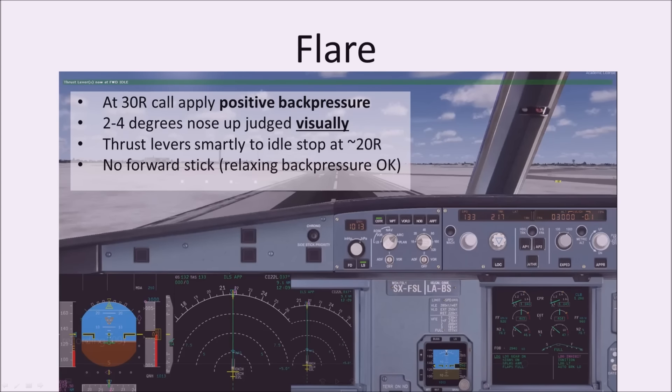At 20 feet radio we get the retard message reminding us to close the thrust levers. The pitch change in the flare is about 2 to 4 degrees nose up, judged visually — we look out towards the end of the runway, not down at the artificial horizon. Just raise the nose a little more than is perceptible; it's a very small change. Around 20 feet, bring the thrust levers smartly back to the idle stop. Once in the flare, Airbus say you shouldn't put any forward pressure on the side stick — it's okay to relax back pressure slightly, but no forward movement.